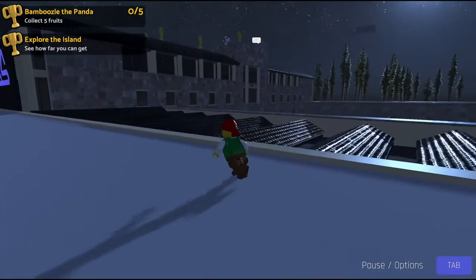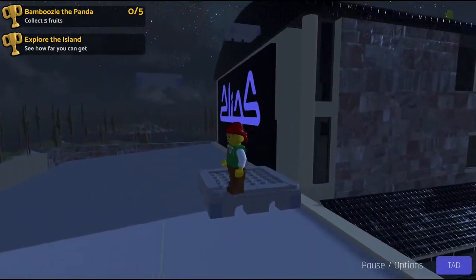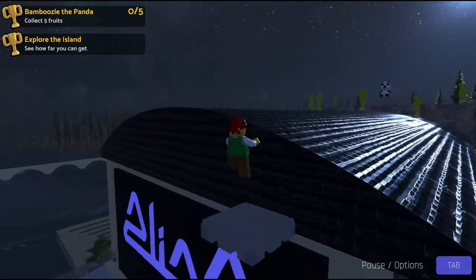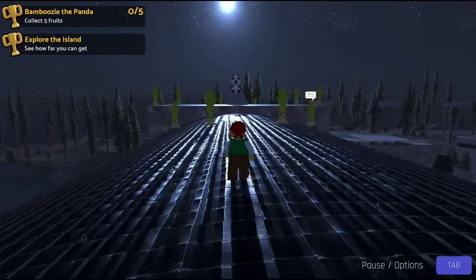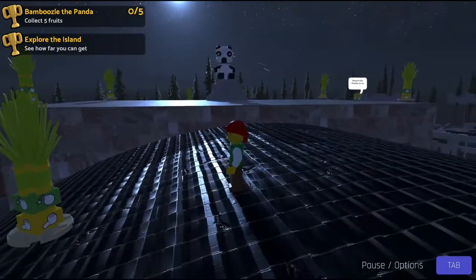As we get up on the roof we're a little bit closer to our target, and we've got a second set of stairs taking us past the featured alias sign on the side of the building. Coming up onto the roof now we'll see the panda — and he might not be happy to see us.